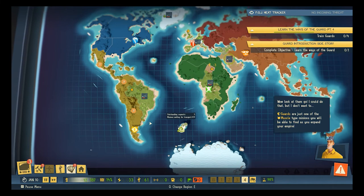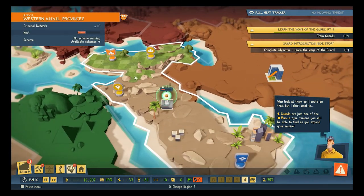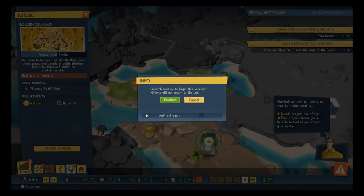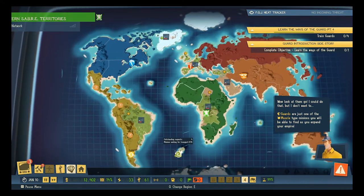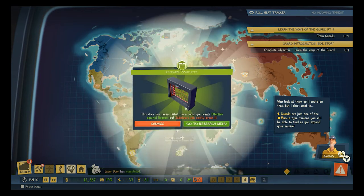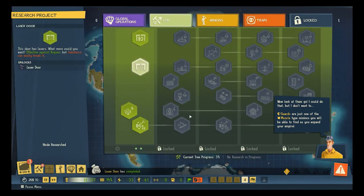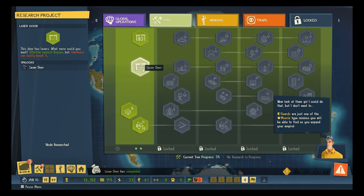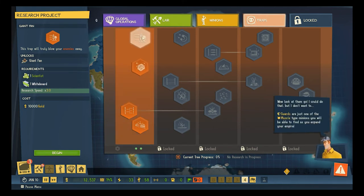What is happening on the global stage? We've got something happening here — we'll probably go after some money here. Bob is out there somewhere — one of our very first minions. Laser door! Go to the research menu — laser door, next: traps. Giant fan — that sounds fun.